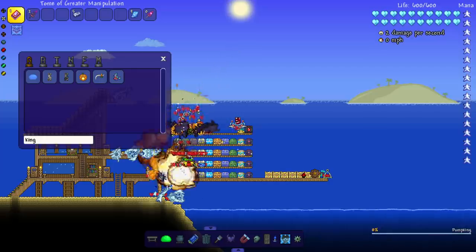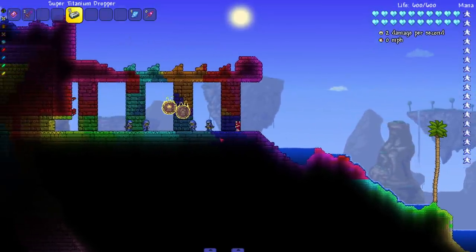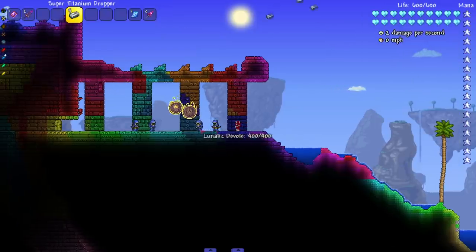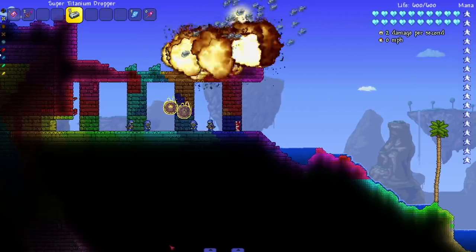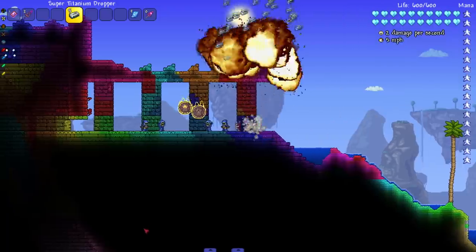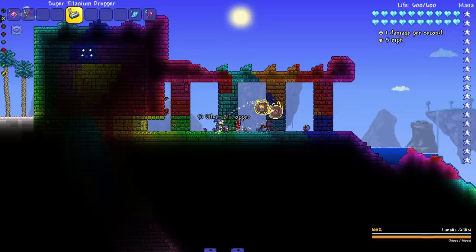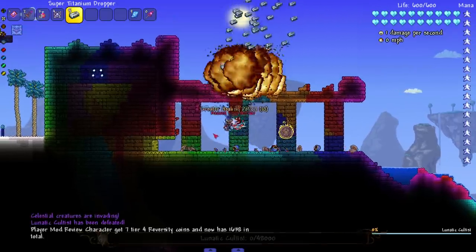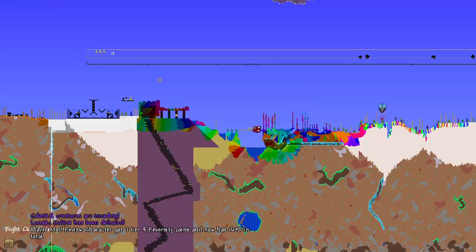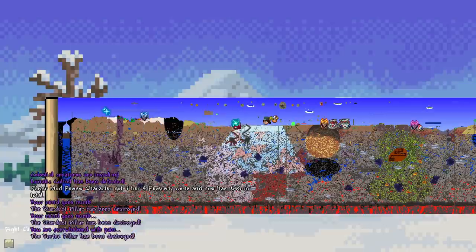I have to drop the bombs first and then summon in the boss — there we go, perfect. The boys here have been hit by all kinds of weapons, but have they been hit by a titanium bar? Let's hit them with the titanium bar. I just noticed the weapon itself does melee damage — I could just stand right here and stab him as soon as he comes alive.